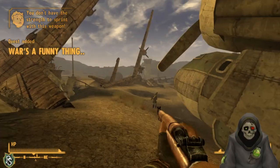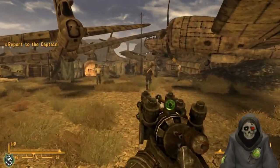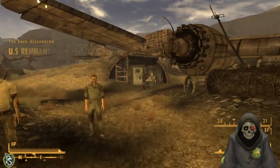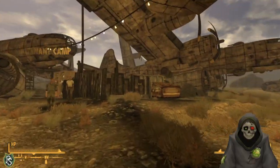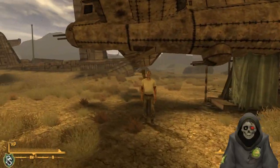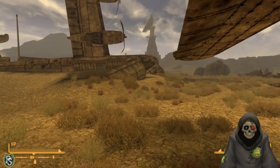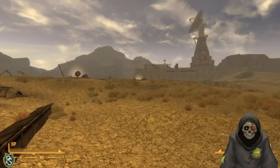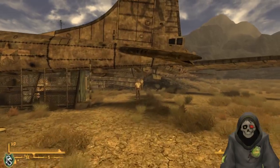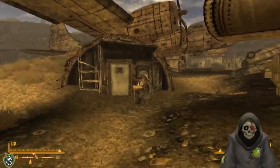I figure out I can sprint with the plasma rifle - the multi-class rifle. Following the ghoul NPC, but he didn't even lead me to the guy. There seems to be a community of ghouls here who don't realize the outside world has changed. I'm given directions to go a different way and encounter what seems like an established ghoul settlement - kind of like a prison, with cells.